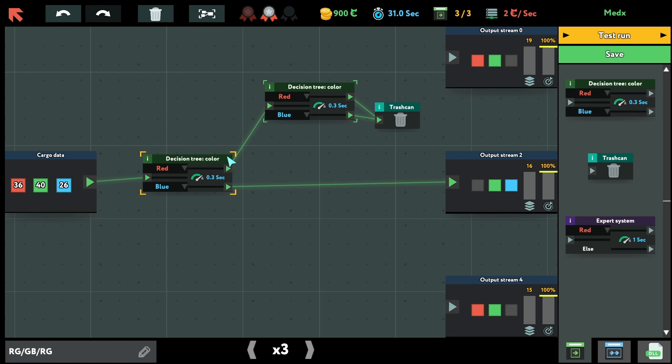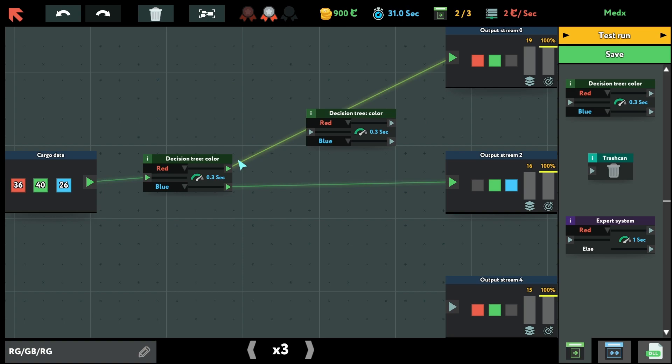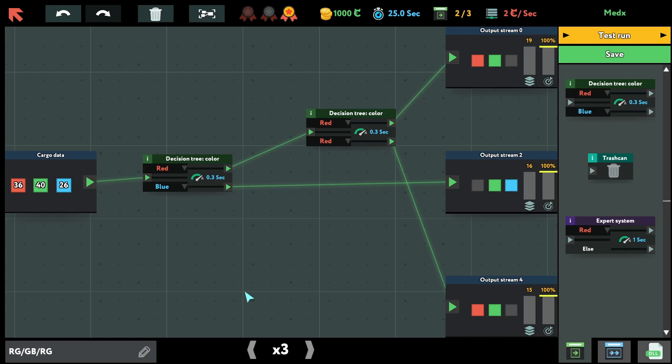Now we need to fix other problems. It cannot have two outputs. Let's do it like this. Test run — this is working, this is slowly working, but this is getting too much input. We only got the silver. Something about occupation being too big.